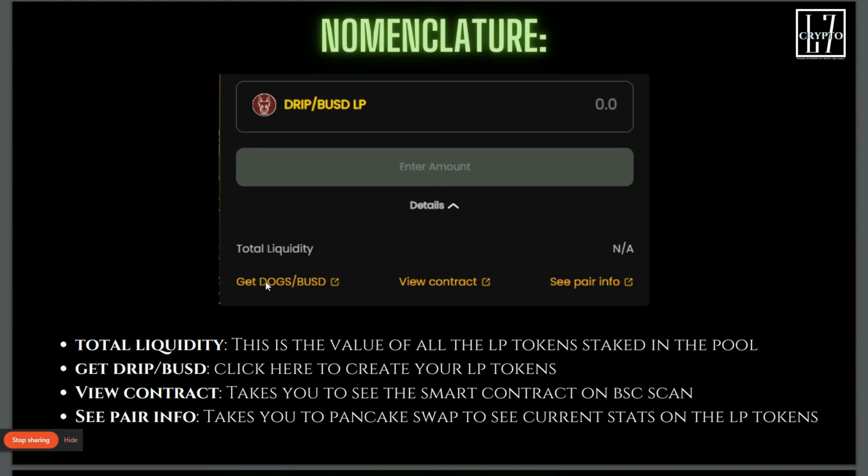If you click the 'Get DRIP BUSD' link, it'll normally take you into PancakeSwap, but it's going to be set up so that it stays inside the farm in our ecosystem. You click it, add liquidity, put your DOGS and your BUSD in, create the liquidity pool tokens, and you're good to go. You can also view the contract — everything is on the blockchain, based on the smart contract. Click it and it'll take you to BSC Scan where you can view all the analytical information.